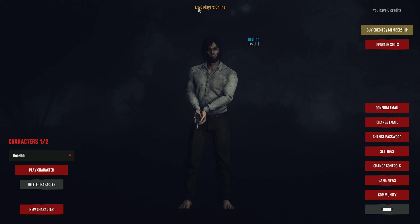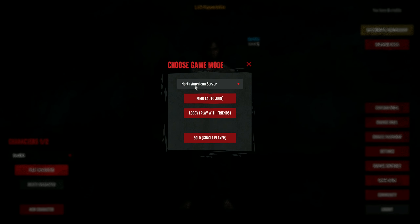There goes our character — 1,178 players online. To play, we select the character, choose the North American server, and there it is: MMO — Auto Join. Of course, we gotta actually see the game to determine if it's close to being called an MMO. Let's go — Auto Join.